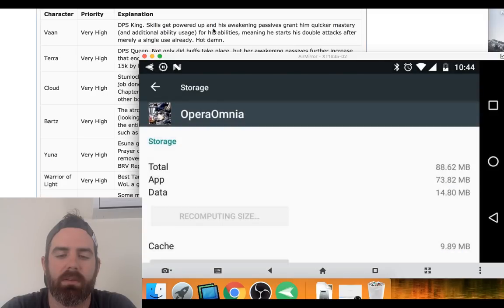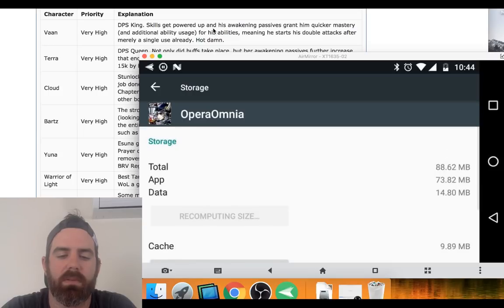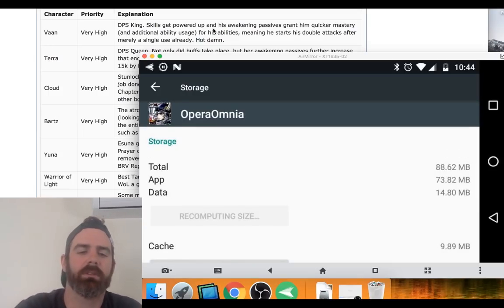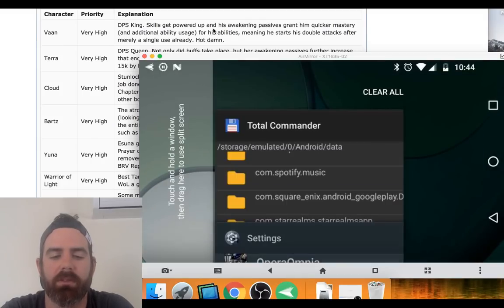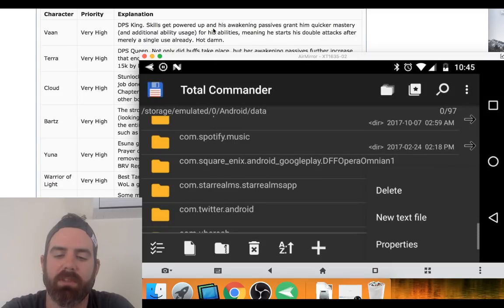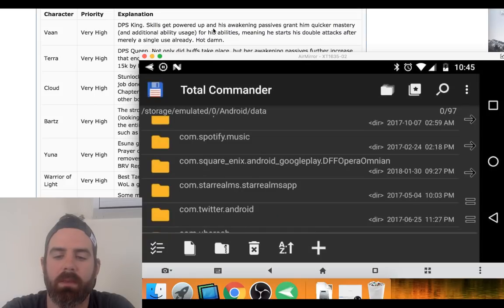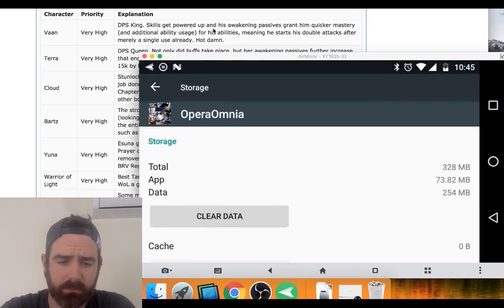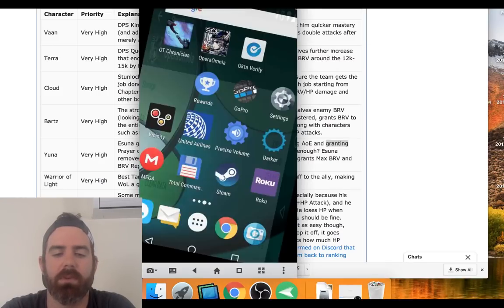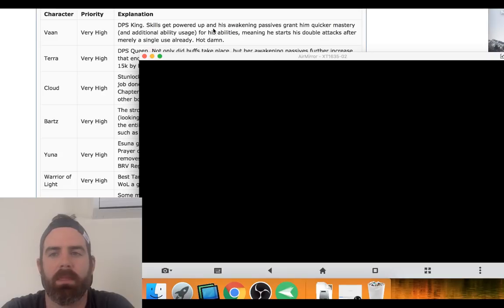Okay, there we go. I'm not sure why that took so long — usually it doesn't. So we're going to go back in and rename this folder back to what it was. You'll notice the data just jumped back up to 328 megabytes. What that means is we won't have to re-download the data when we play the game again. So we're going to relaunch the game and it'll be like we never played it.